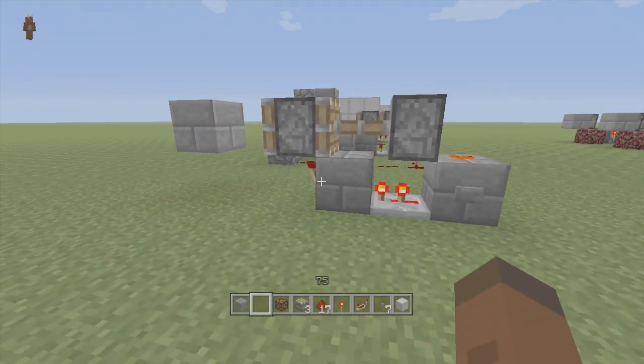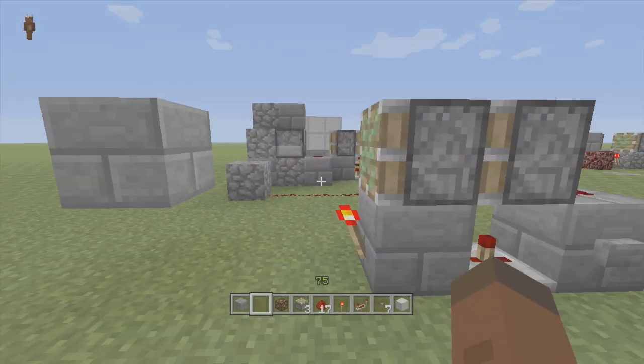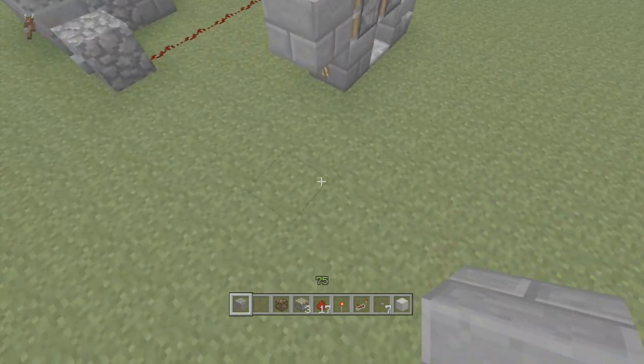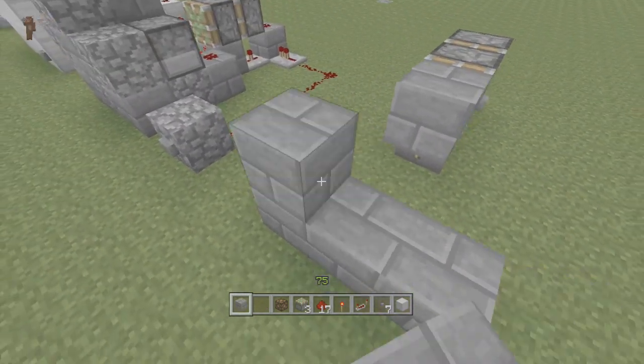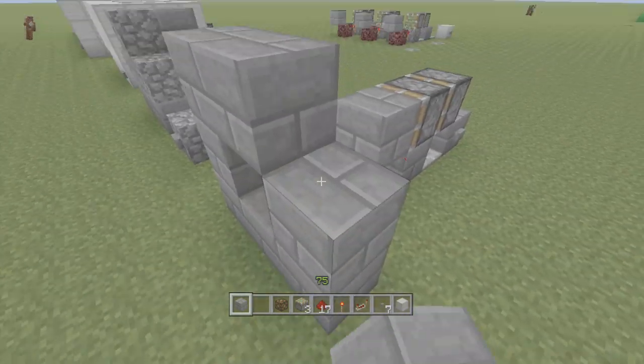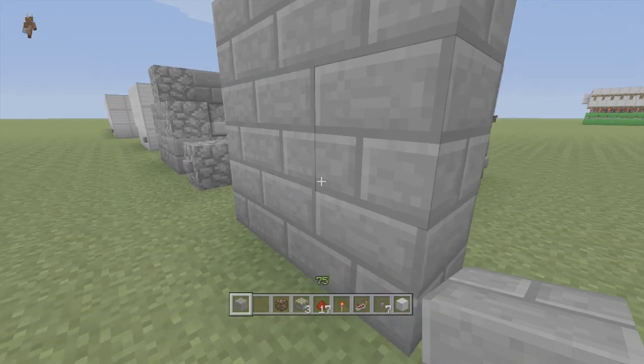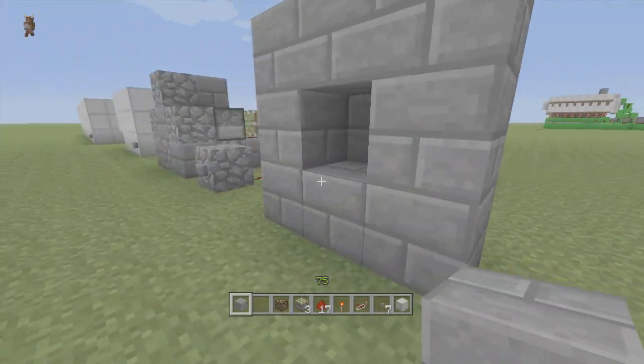Click the button, it extends the block out, then you click it again and it retracts and takes the block back in. So if you had a nice little wall right here like so, you can see it's all flush, and then you click the button and it pulls the block in.